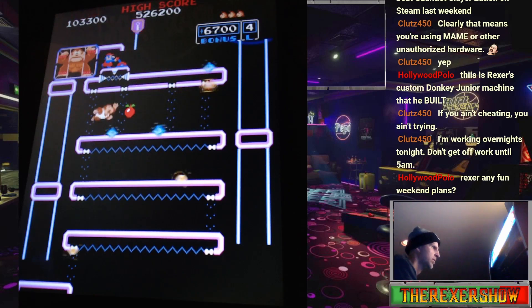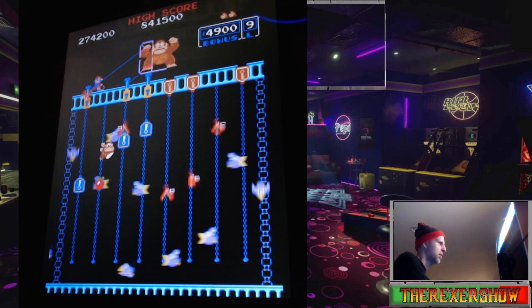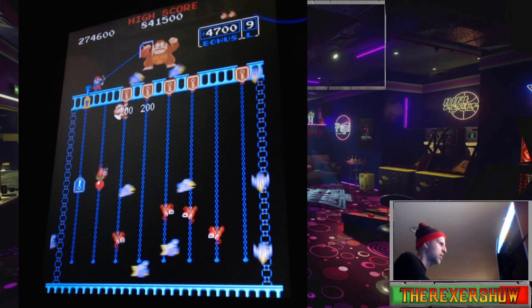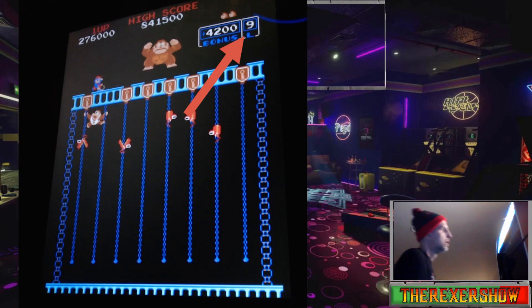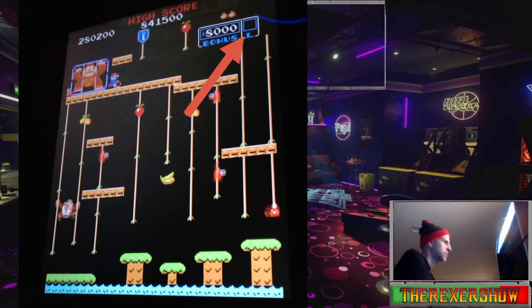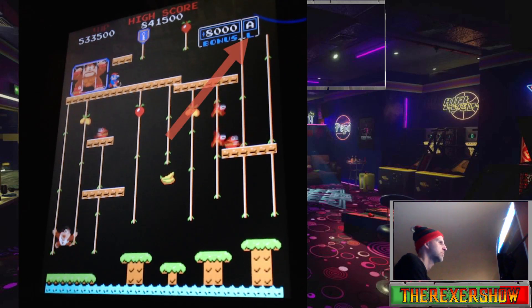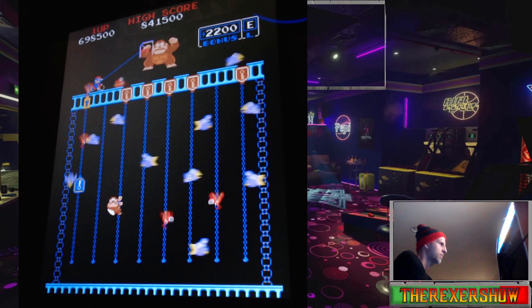One difference between the two is that if you're going to attempt to get a kill screen, you need to know the number sequencing of the levels. In Donkey Kong, they go from 1 to 21, and at 22 the first board is the kill screen. In Donkey Kong Jr., they go from 1 to 9, then blank after level 9 until level 17, where instead of using the number 17, they use the letter A for level 17, B for 18, C, D, E — which equates to level 21 — then F, the vines board, is the kill screen.